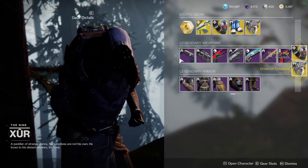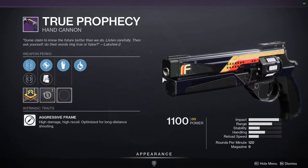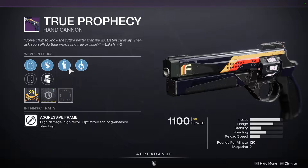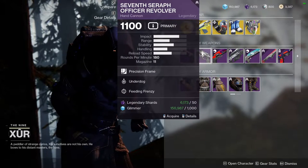Now for the weapons themselves — True Prophecy with Grave Robber and Timed Payload. I don't like Grave Robber, but Timed Payload is pretty good. If you don't have a Timed Payload True Prophecy, definitely pick this one up — it's going to be gross. If it was Rangefinder, that would have been real filthy, because that's a really good roll I used to have and don't have anymore.